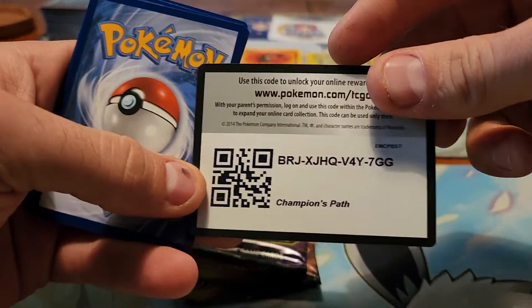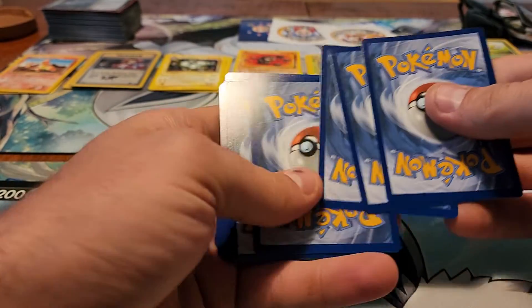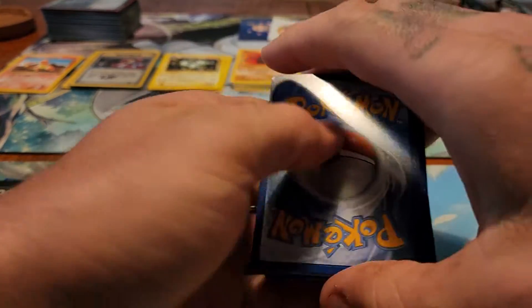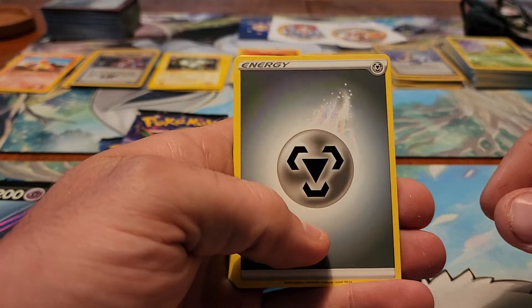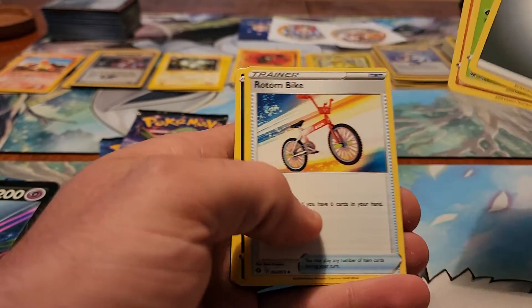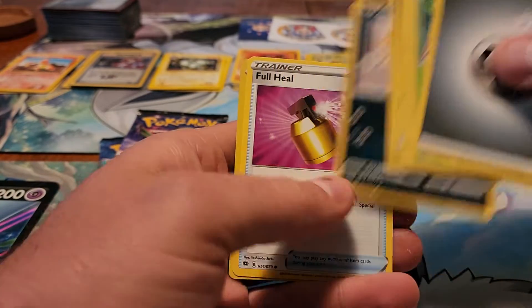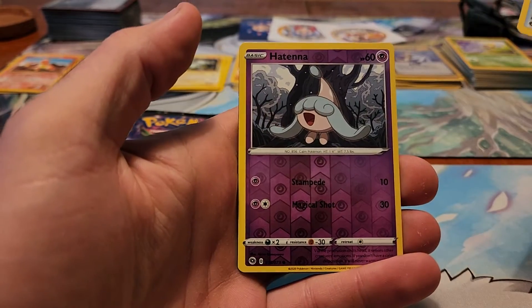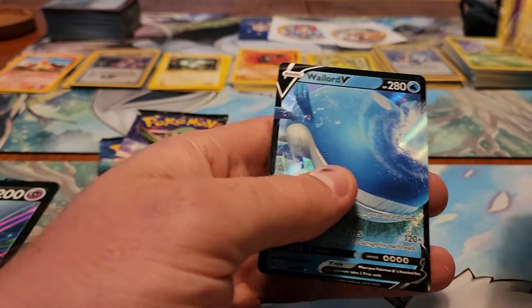Every single pack of Champions Path has a rare, holo, or better in it. So it does have pretty decent odds pull-wise, but those Charizards are incredibly difficult to pull. Metal Energy, Beedrill, Machoke, Rotom Bike, Nickit, Kakuna, Ekans, Scraggy, Full Heal, Reverse Holo Hatterene, and the first pack with an ultra-rare — a Wailord V.